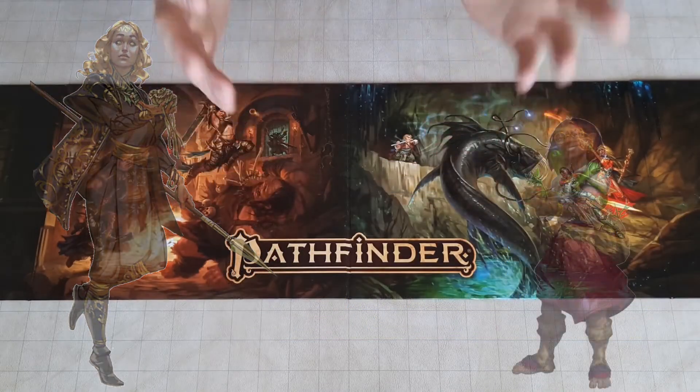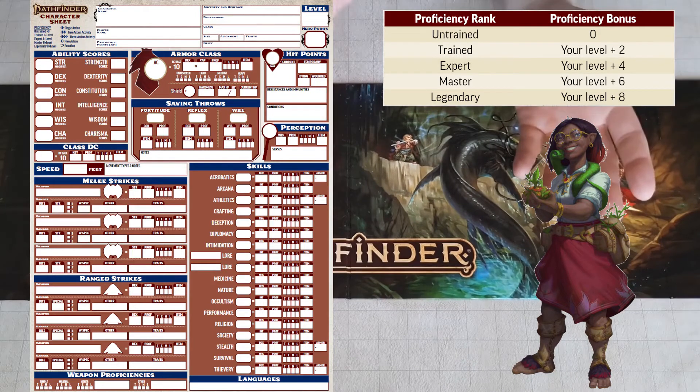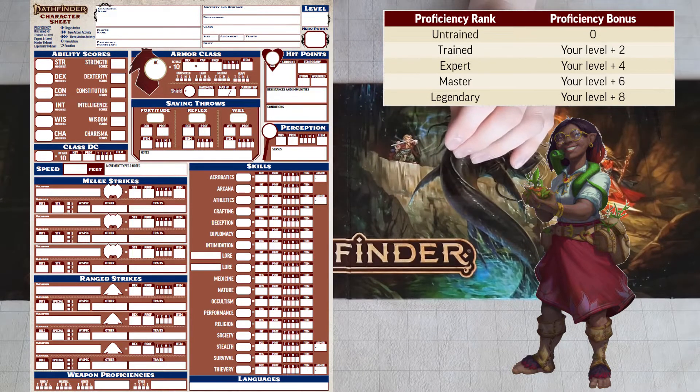Our next topic is Proficiency. Looking at your character sheet, you will see almost everything is governed by Proficiency — things like attacks, skills, saves, your perception, your armor class — all decided by Proficiency and a stat bonus from one of your core stats. There are 5 levels of Proficiency.